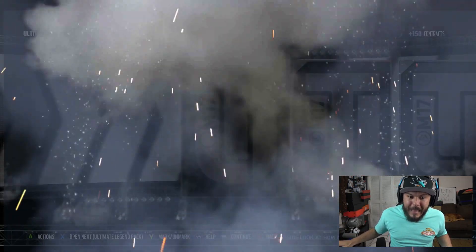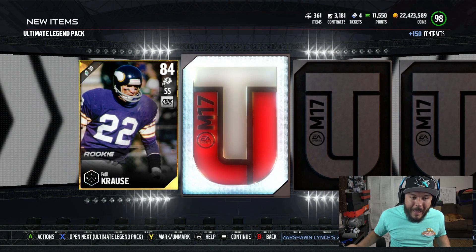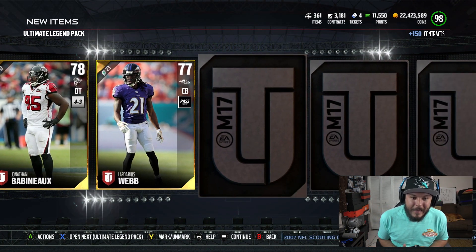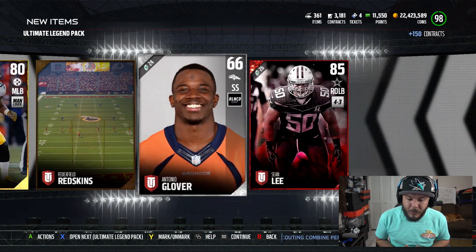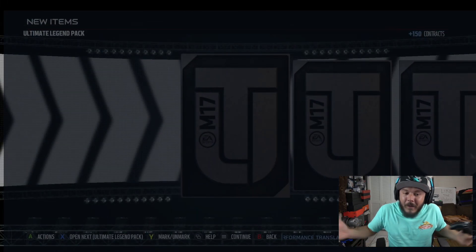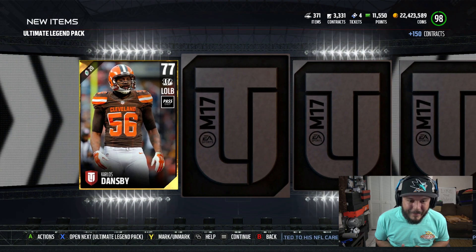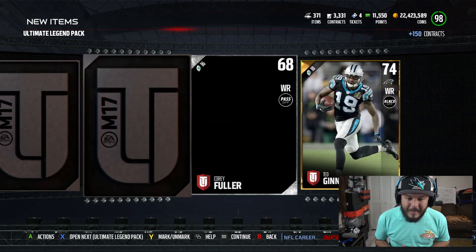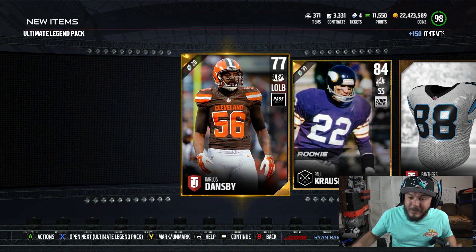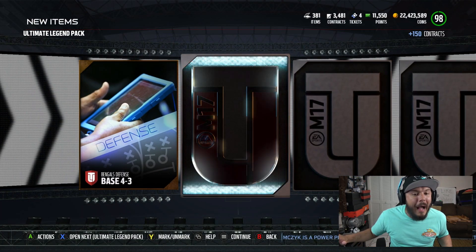I got a ton of packs for tonight's live stream as well. We'll pull one now and try to pull one later. Haven't opened packs in a while — hopefully we continue the journey of getting epic pulls. We got ultimate legend packs and we're gonna start the first one. I already picked up Nitsky and Tim Brown, and I'm looking to pick up McNair.